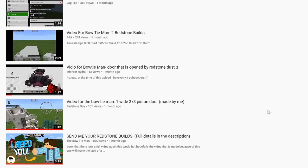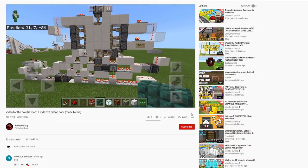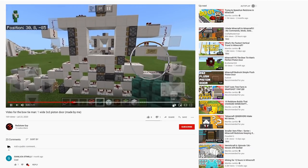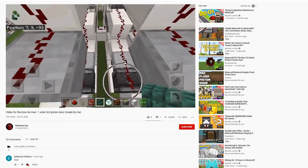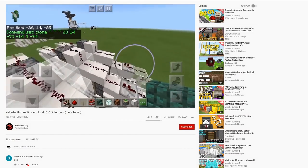For our first video it's by someone called A Redstone Guy — this was actually the first build I got. It says 'video for Bowtie Man, one-wide three by three.' Let's have a look. My first ever one-wide three by three piston door — that's nice and quick. Wow, that's really nice, well done! He's putting them back to back with a four-tick delay in between — very nice, like an epic corridor closing and opening.